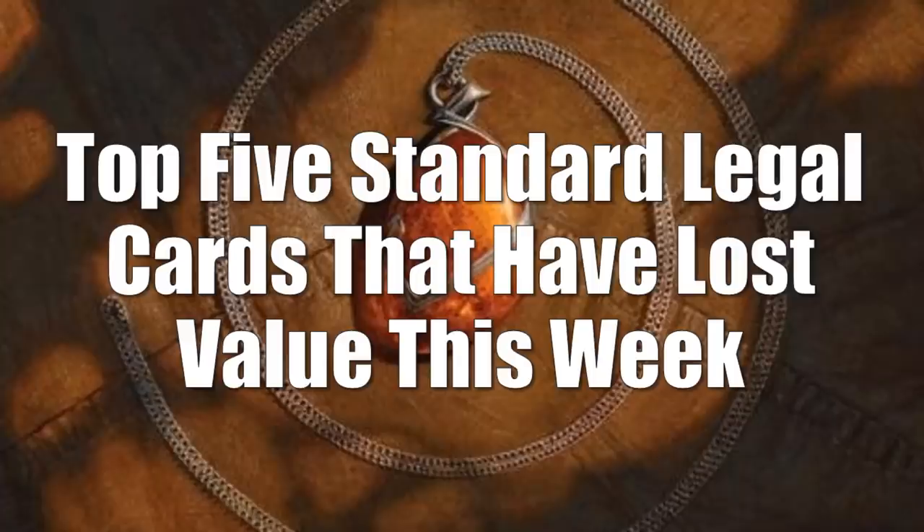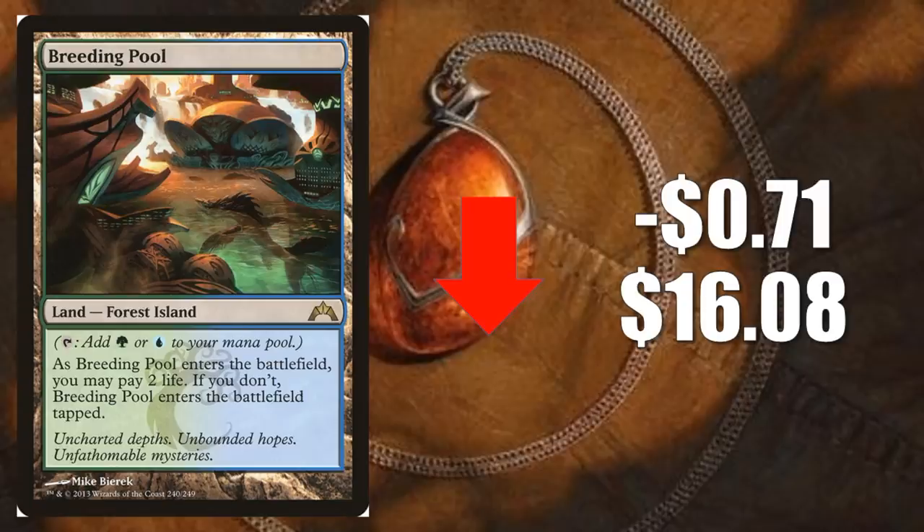We'll begin, as we always do, with the top five standard legal cards that have lost value this week. I do have four honorable mentions this week, so let's start off with our first one. It's Breeding Pool from Gatecrash, down 71 cents to $16.08.